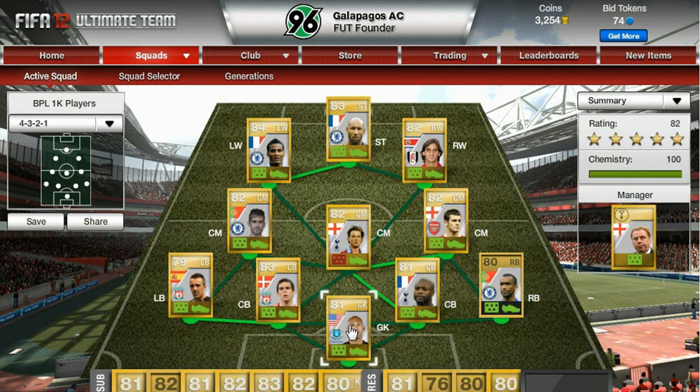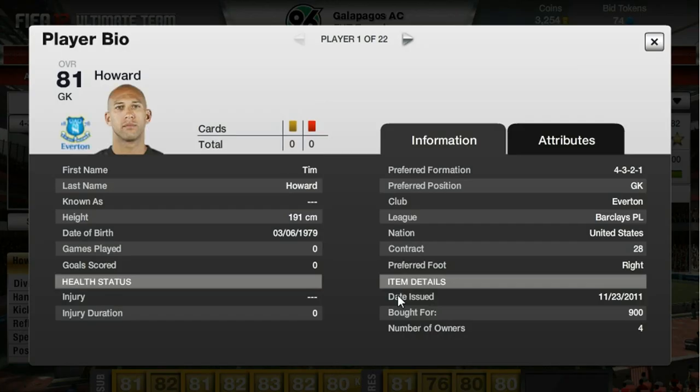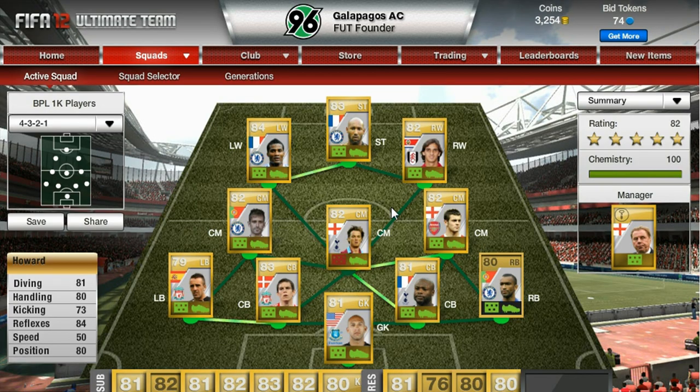Starting at the back, Tim Howard. I like a good keeper with good reflexes and he's got 84, that's pretty decent. Good tall keeper, 6'3". Well rounded keeper - good positioning, good kicking, good handling, good diving.